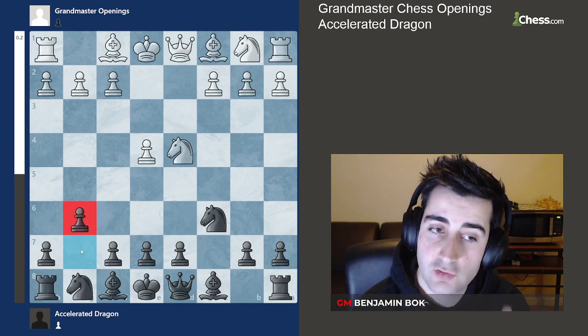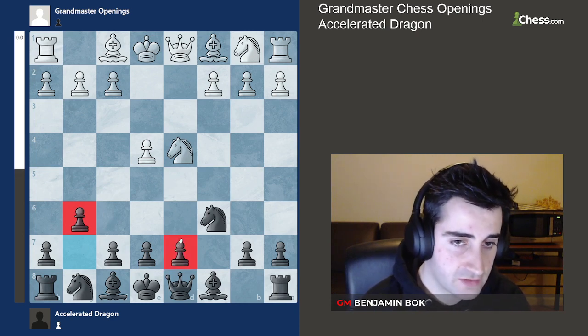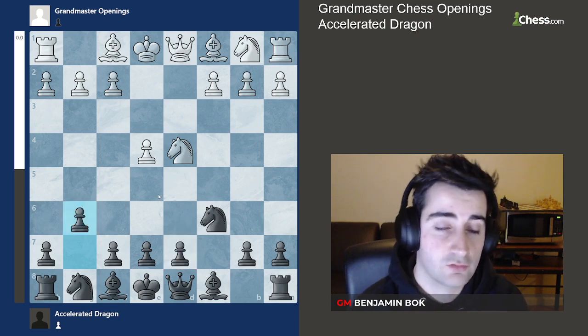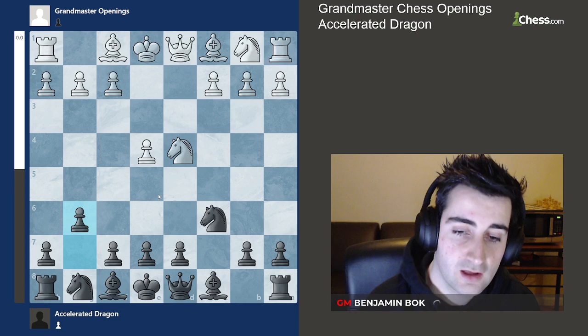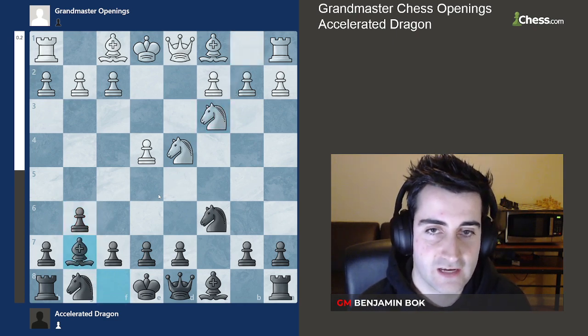It's called the Accelerated Dragon because we played g6 one move earlier, and note that we have not committed our d-pawn yet — it's not committed to d6, and that will play a role later on. White usually continues with knight c3, we go bishop g7, bishop e3, and we go knight f6, just developing our pieces.